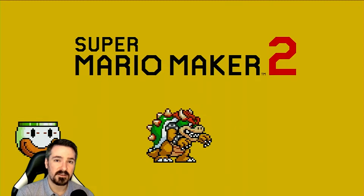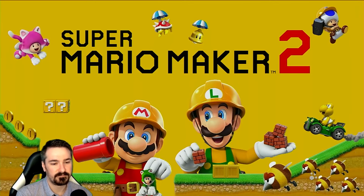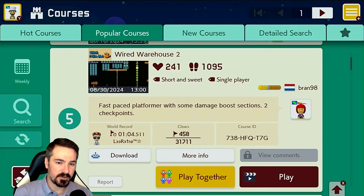Hey all, Silver Planes here, and today we're playing Super Mario Maker 2. We are going to check out the top 5 most popular super expert levels of the week for the week of September 2nd, 2024. Coming in at number 5, we've got Wired Warehouse 2 by Brand98 — it's a fast-paced platformer with some damage boost sections to checkpoints.